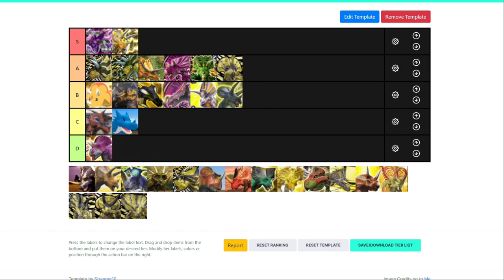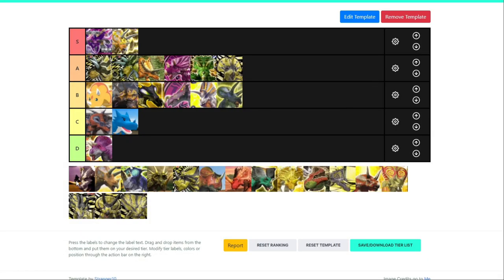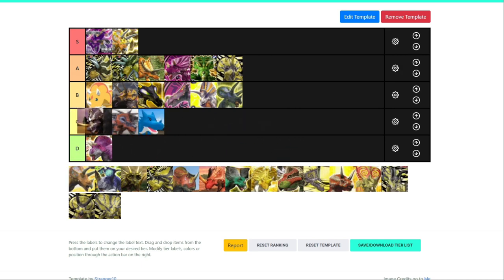Now for Monoclonius — it has the distinction of having a paper critical move, which is good because it can use Gatling Spark, and it's a charge type as well. So Monoclonius definitely has good synergy with Gatling Spark. I would say it is better than Akylosaurus. I'm going to give it low B — I think it deserves it.